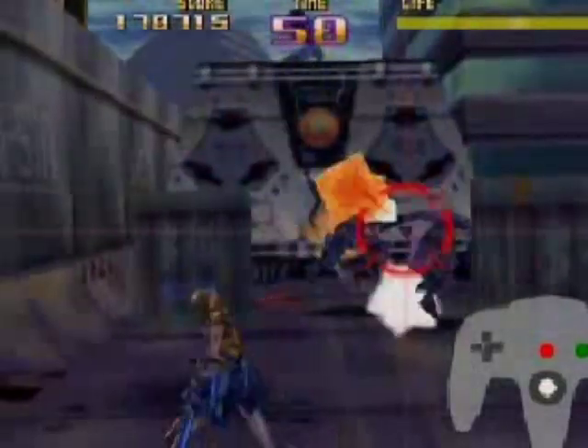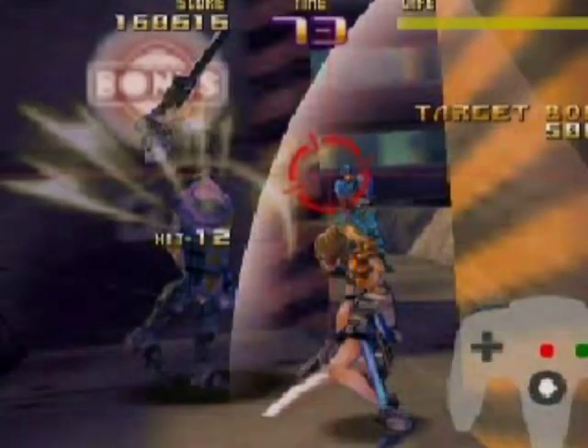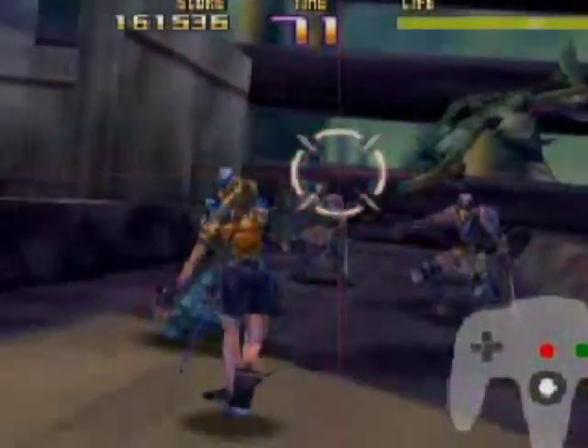This leaves you free to shoot and blow up everything in sight. You can lock onto your targets for better aim, and when enemies are getting up close and personal, you can use an energy sword to kill them all.